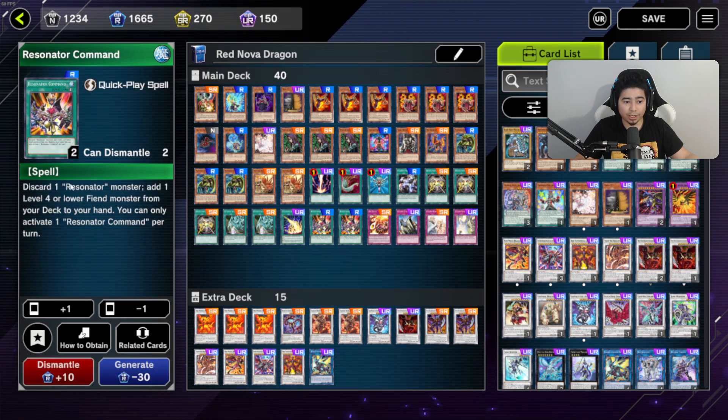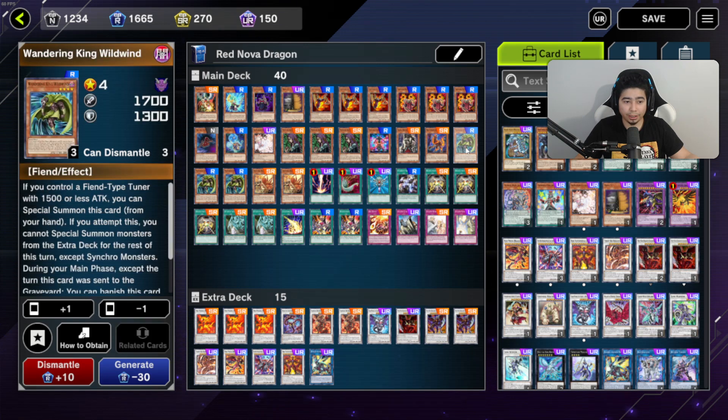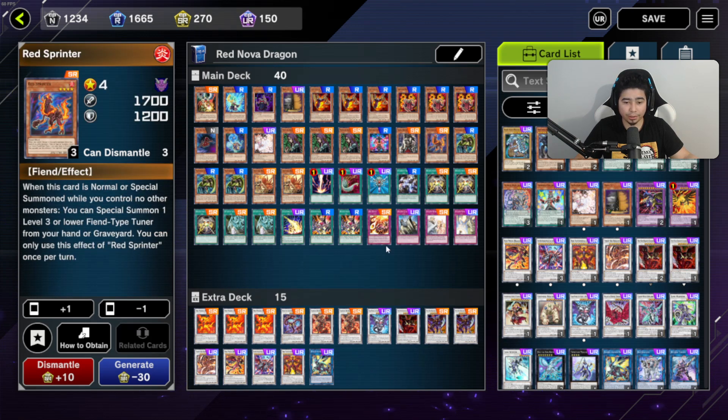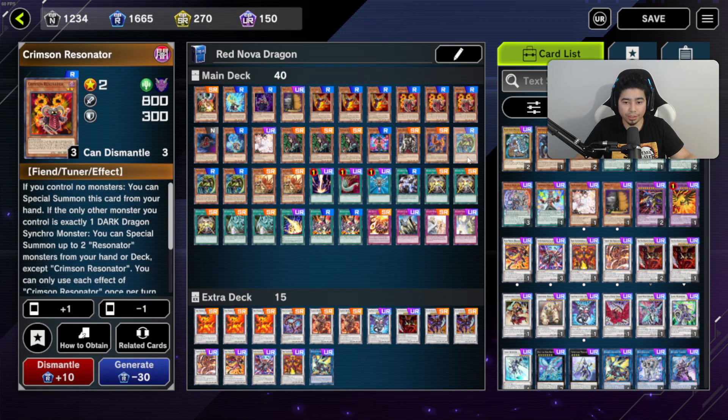Resonator Command is your go-to for grabbing Wild Wind or Crimson. You can also try the combo of discarding Crimson, getting Red Sprinter, and then special summoning Crimson from the graveyard. There are a lot of different lines, but generally you want to get Crimson and Wild Wind in hand.